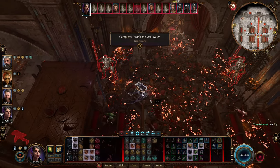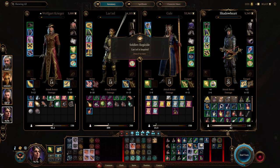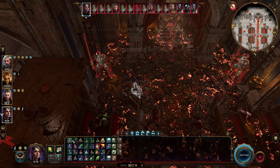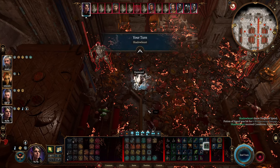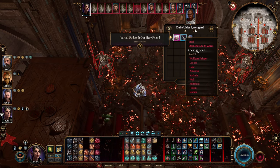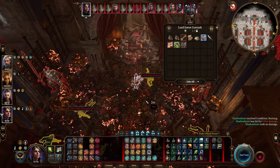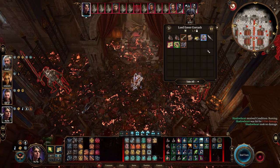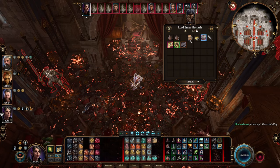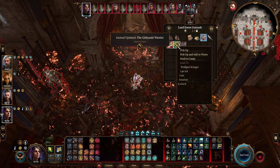We're going to fly over here. We need a Potion of Speed. Here we have Ravengard's armor and sword — we're going to send those to camp. Then we're going to fly over to Lord Gortash and pick up the key. You can read the letter here to find out about the Diabolist. Control-mark the crossbow, boots, and armor, then send them to camp.